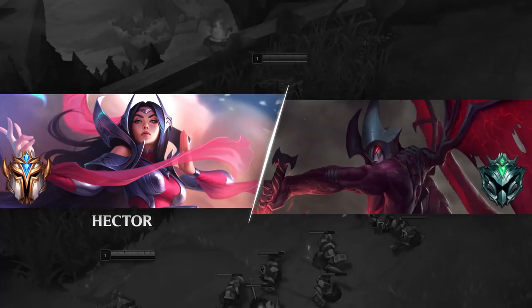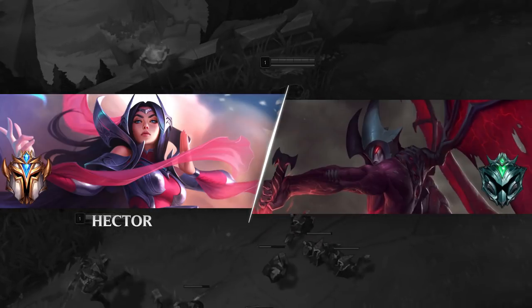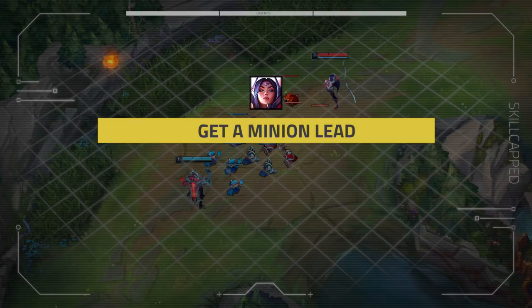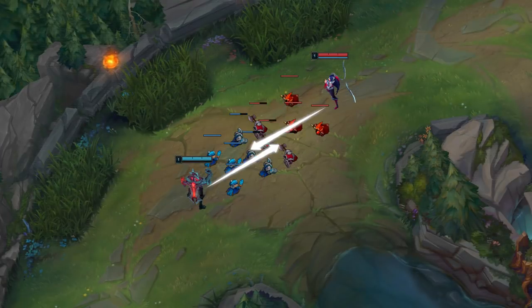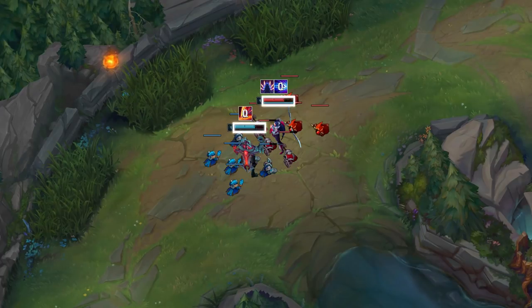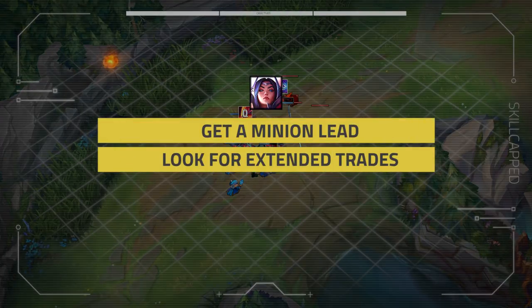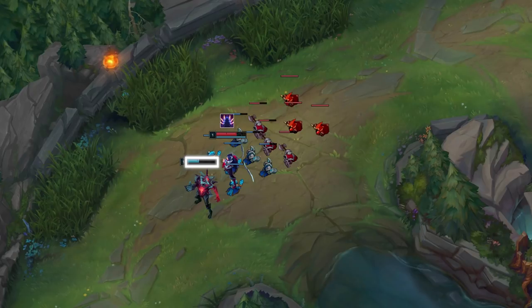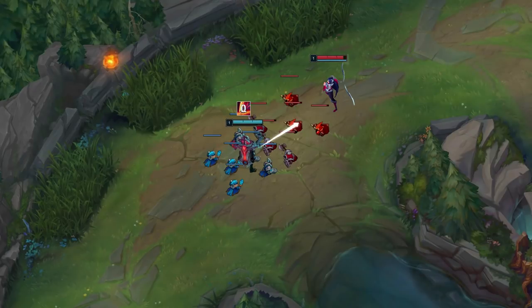Let's break down the matchup. Our challenger player Hector is playing Aurelia. His first mission is going to be to get a minion lead. For wave clear, both champions are about even, but it's up to whoever lands a better trade early to decide who has wave control. Mission 2 is to look for extended trades.